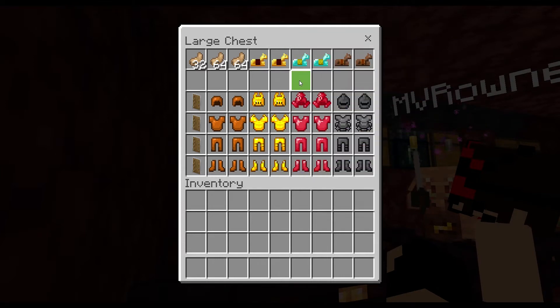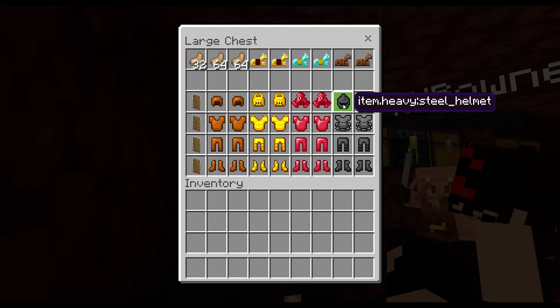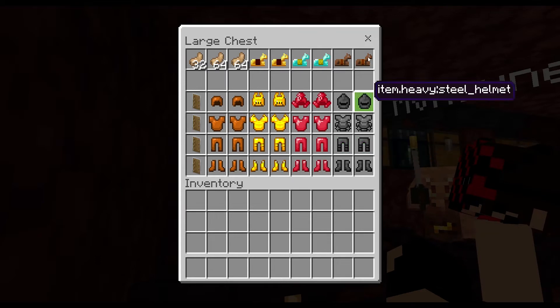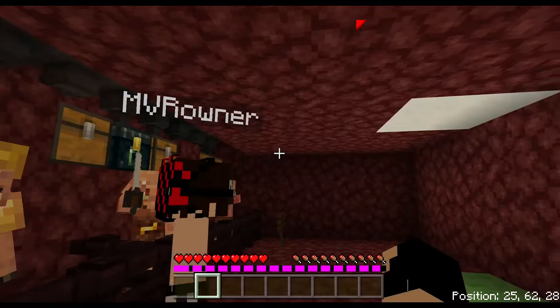If one of us is able to get the diamond horse armor, we can get the ruby set — the heavy ruby set. And for leather horse armor — the cheapest horse armor, which you can craft but we're not allowed to craft — if you get leather horse armor from a lucky block, you can get the heavy steel armor sets. That's the best armor you can have, the whole thing. We will definitely need that armor set because the boss we're fighting is a monster. He kills easily.